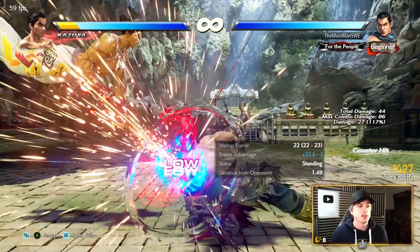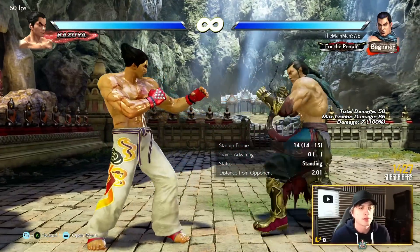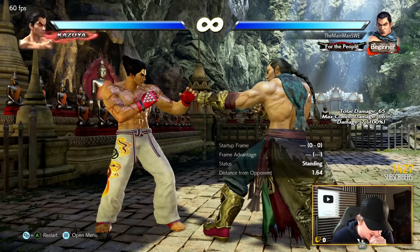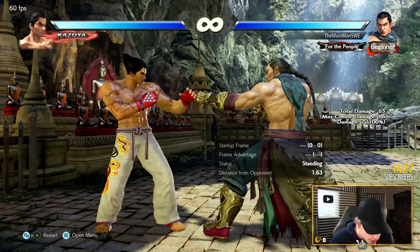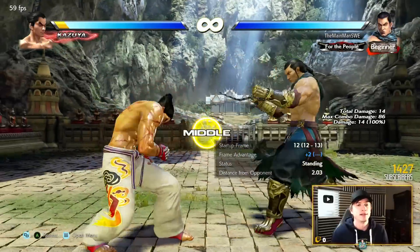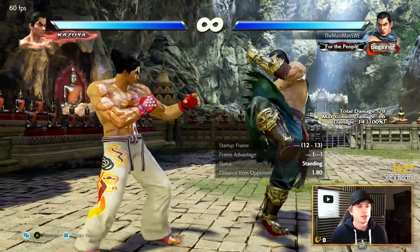Core Circle Fort 1 is a counter hit launcher — we talked about this. Down-4 is a nice little poke; you can add 1+2 to try to throw them off, minus 10, so slightly risky. Back-4 is a 12-frame homing mid — minus 9 on block, but still very good.